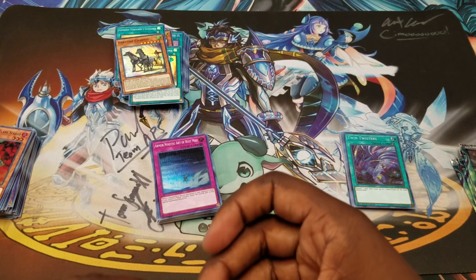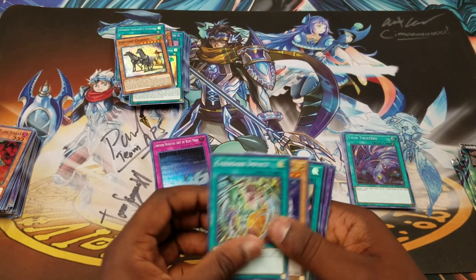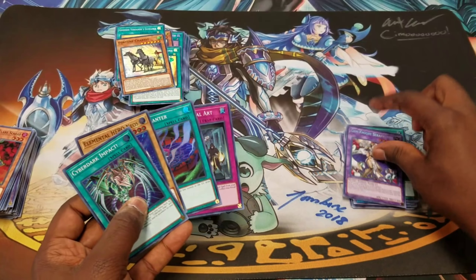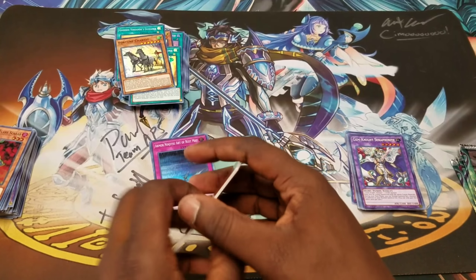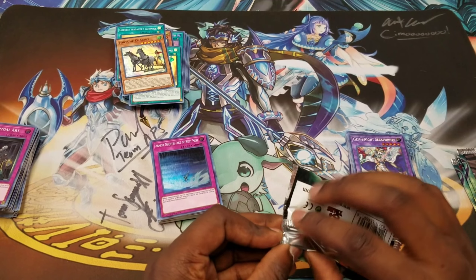Anybody got secret Ashes? I have two secret Ashes. Yes — what do you want for them? Third secret Seraphonite — we're in there! I have two Borrel Loads — a Borrel Load and a Borrel Sword.